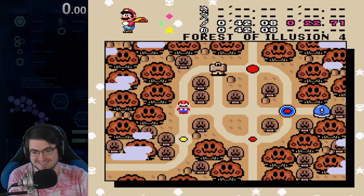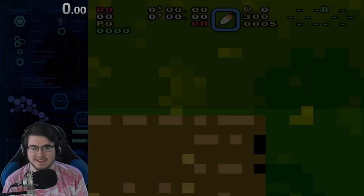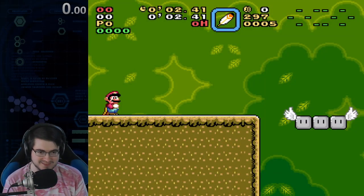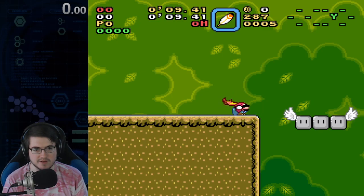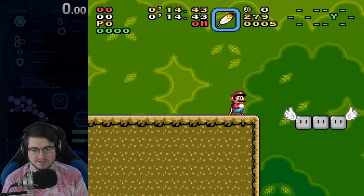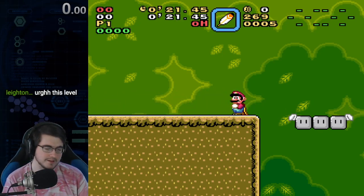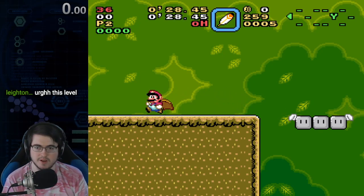This next level, Forest Secret Area, is one of the most obnoxious strats in the game. I'm going to run to the right and spin jump onto these platforms — I usually spin jump right around where the ground texture dips down in a different way. Then we're going to circle around to get a coin and then get speed to get the rest. I'll show you what I mean.